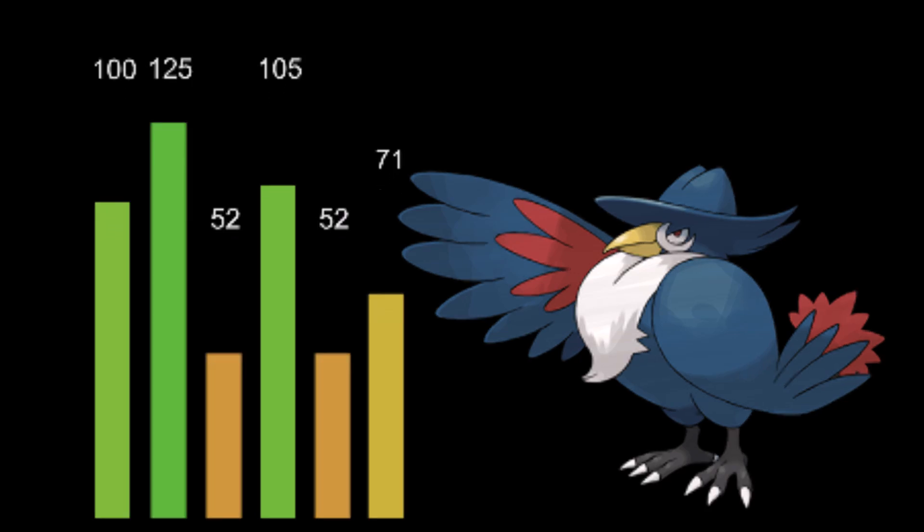Honchkrow at first glance has some crazy stats: 100 on the hit points, 125 on the attack. Not too many Pokemon have that, and then 105 on the special attack does give you some mixed potential. Looking at those stats right there, that's pretty nice.